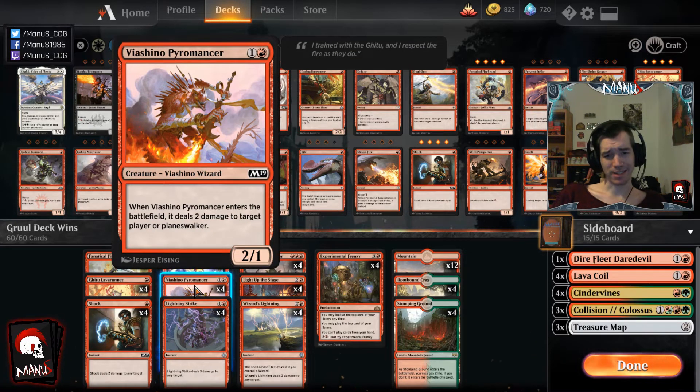Viashino Pyromancer is the other four wizards, because you want at least eight wizards for Wizard's Lightning to not be too clunky — at three mana it's bad, at one mana it's obviously amazing. This is effectively a bit better than a two-mana 2/1 haste since you deal two damage guaranteed even through blockers. It's a bit underpowered but it's a wizard for Lightning and a bad burn spell when drawn late — more of a necessary card than a great one.